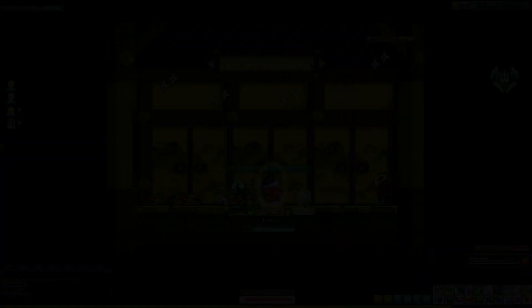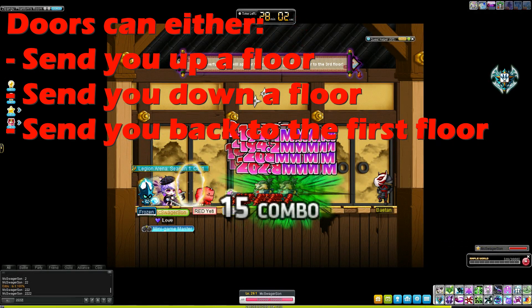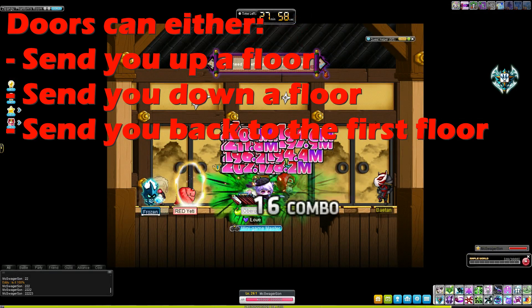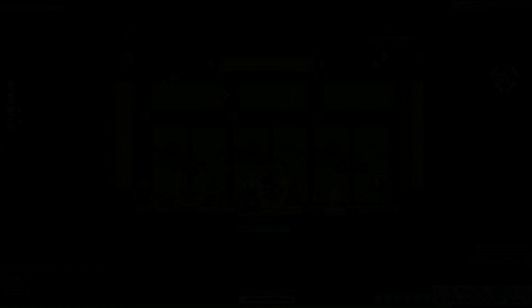Each door on the map has a random function. It will either send you up to the next floor, send you down a floor, or send you to the first floor. So you should mark which door leads you up a floor. For example, I type 1, 2, or 3, depending on which door leads me to the next floor, where 1 is the left door, 2 is the middle door, and 3 is the right door.